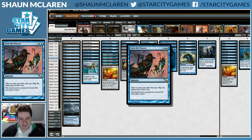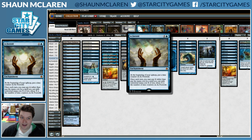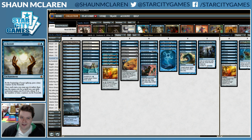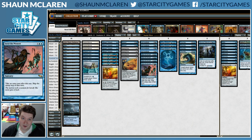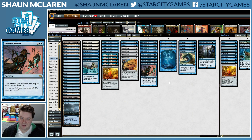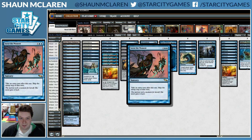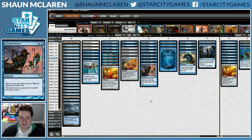Savor the Moment says take an extra turn, with the issue being that you don't get an untap step. We're going to mitigate that drawback with As Foretold, because As Foretold still gets a counter when you cast Savor the Moment and take your extra turn. As Foretold continues ticking up even when your other lands don't untap, and you'll still trigger Howling Mine or remove counters from Ancestral Vision. It's a potentially very powerful card that barely sees any other play, but here we're going to try and abuse it.